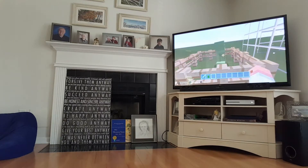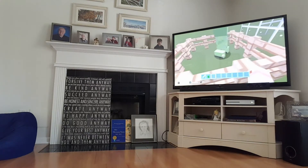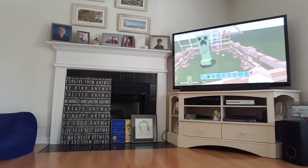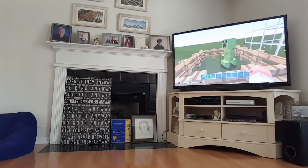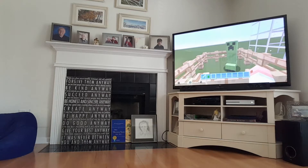Now we are on the Plastic Texture Pack. This Creeper has got a bit of some other colors on it too. It's basically like the normal texture pack but everything is plastic instead of pixelated.